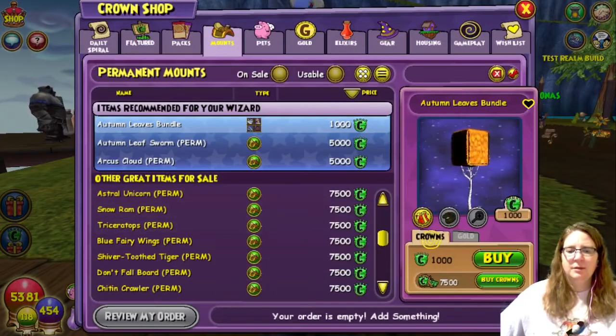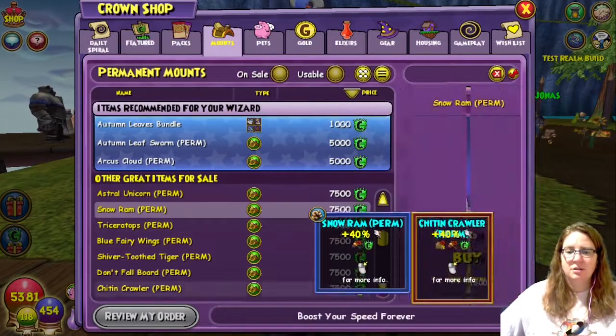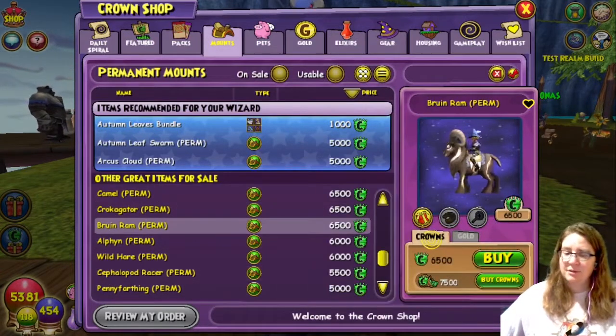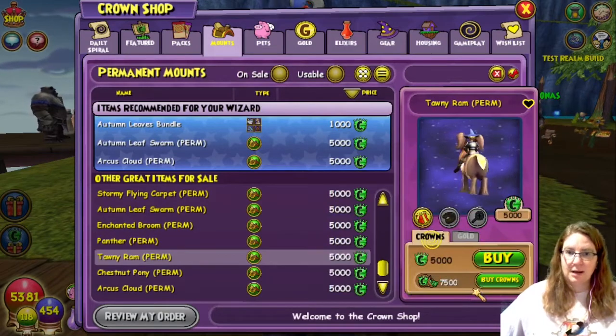If you want a permanent version from the Crown Shop, the Snow Ram is 7,500 crowns, while the Bruin Ram is 6,500 crowns, and the Tawny Ram is only 5,000 crowns.